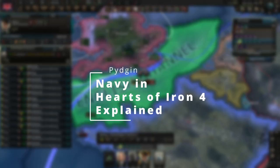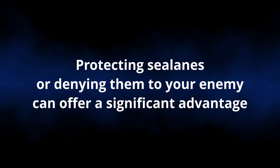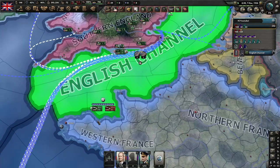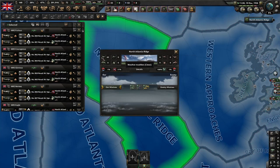Navy is an important aspect of Hearts of Iron. Protecting sea lanes or denying them to your enemy can offer you a significant advantage. Your navy can also be used to help naval invasions with shore bombardment and extend your air range to parts of the map where you do not control an airfield.